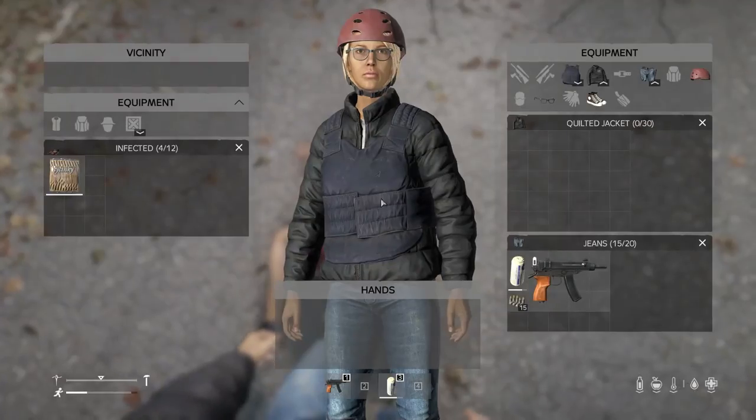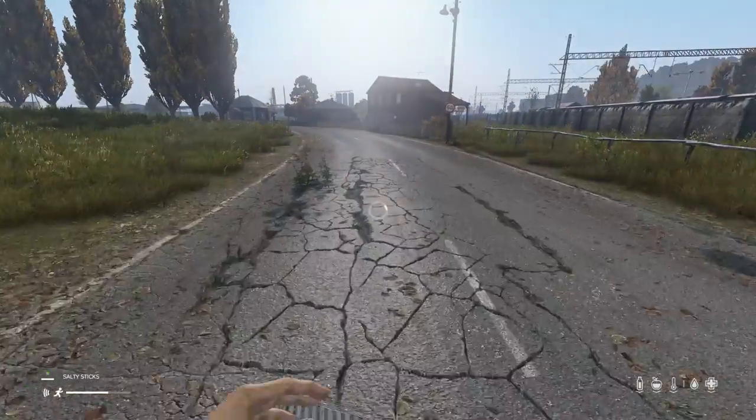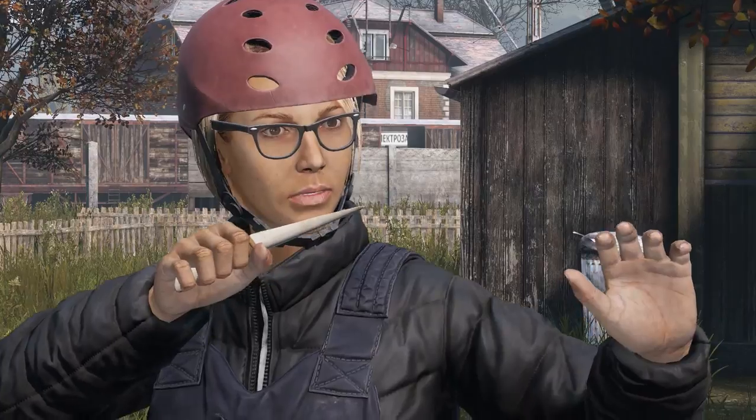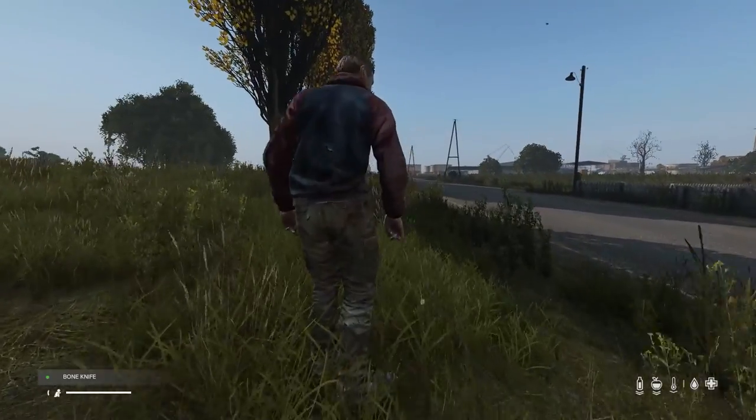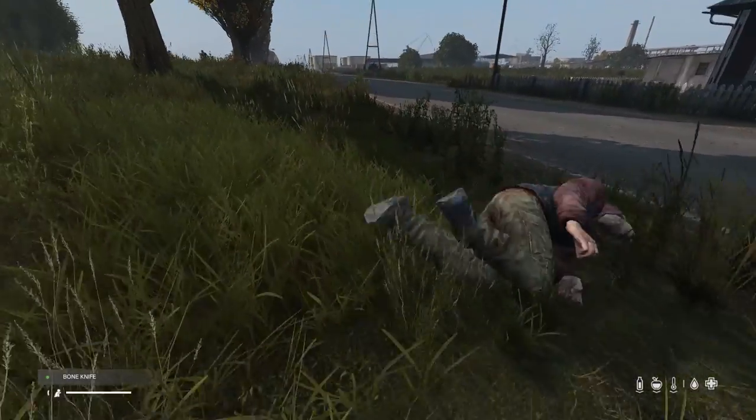Zombies can also have food or tools in their inventory. There will be a plus symbol next to the word infected if they are carrying any loot. If you have a knife, you can stealth kill zombies. Creep up behind them and press the usual buttons you would to hit the zombie, and your character will perform the stealth attack.